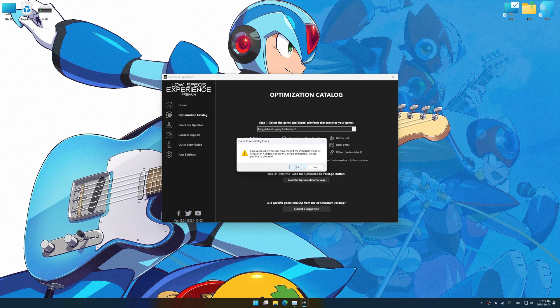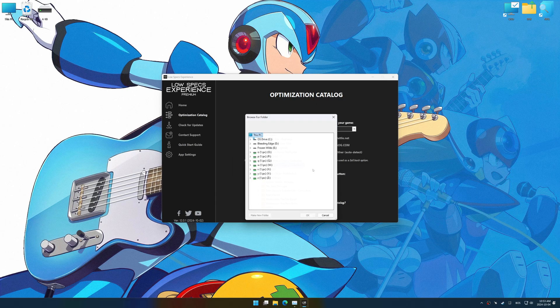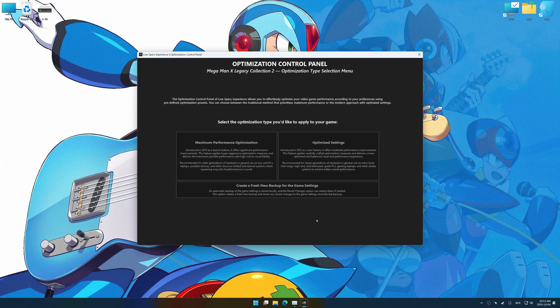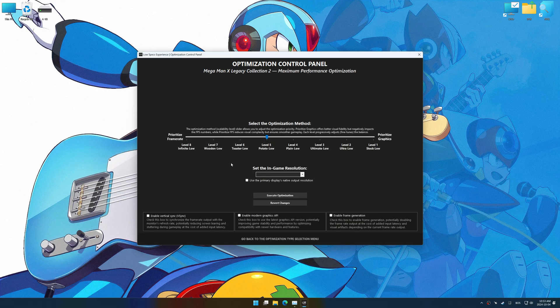Low Specs Experience should automatically detect the game version installed on your system. If it does not, you will be asked to manually select the game installation directory. Now press OK and the optimization control panel will load. Once the optimization control panel has loaded, select the desired optimization presets and the in-game resolution.